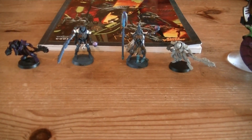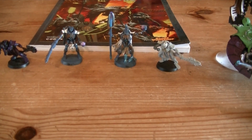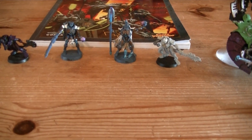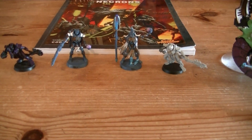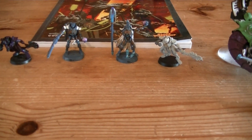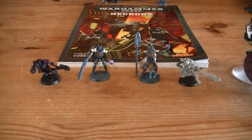Moving across, in the Royal Court there is a Harbinger of Destruction with an Eldritch Lance and Gaze of Flame, a Harbinger of Eternity which has the Aeon Stave, the Chronometron, a Time Splinter Cloak, and two Lords with Resurrection Orbs. I'm going to go into more details about them with the units that they're going to be in.